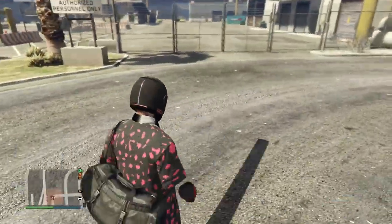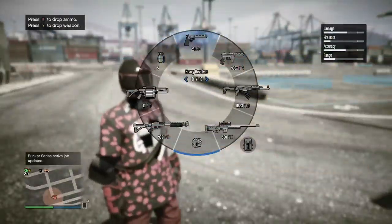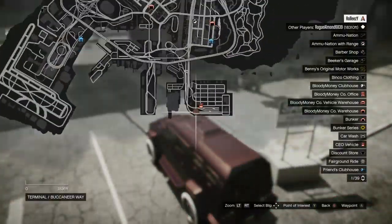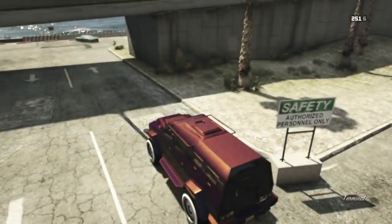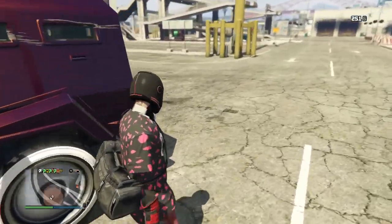Go into an invite-only session and invite your friend. The friend getting the car should go into his MOC, get his free Elegy out, and park behind his MOC so he's chilling in his bunker. The person giving the car goes to this location on the map at the docks, gets out their insurgent, and also gets out their revolver — that's why you need both.